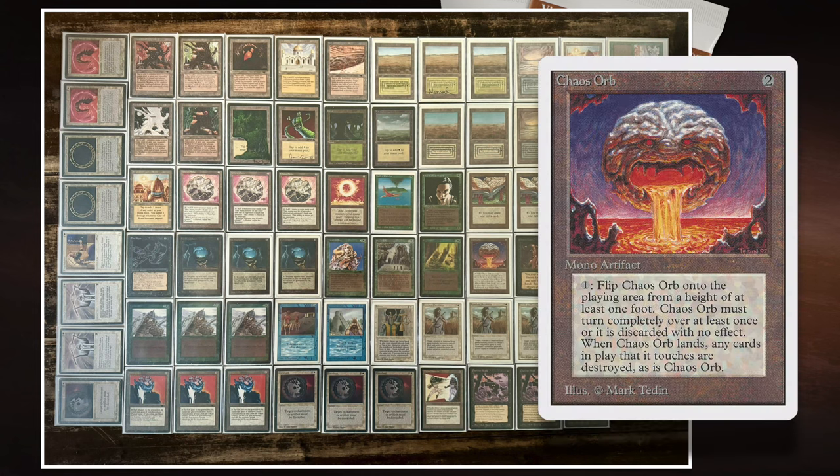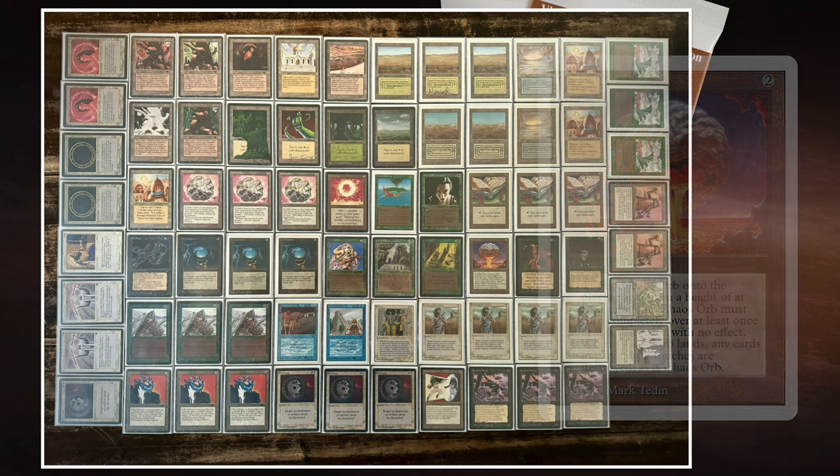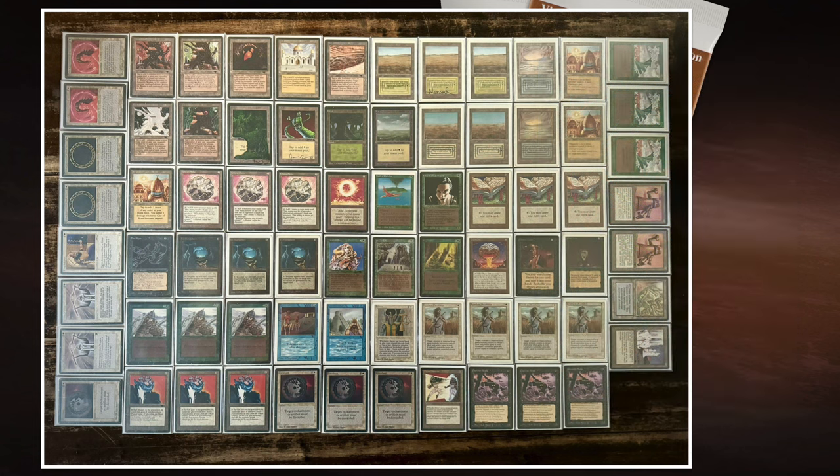It works together really well with the Chaos Orb. Chaos Orb is a card where you pay one, flip it on a target, and when you hit it the target is destroyed — but at the end of the flip the Chaos Orb also destroys itself. That doesn't happen when you've got Guardian Beast on the board. The Chaos Orb stays, it doesn't destroy itself — it is tapped though, so you've got to wait until your next turn to untap it and use it again. But still, Guardian Beast plus Chaos Orb is a killer combo that usually wins you the game.